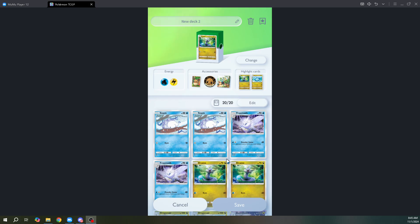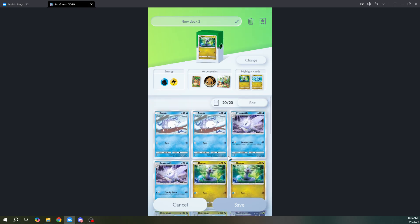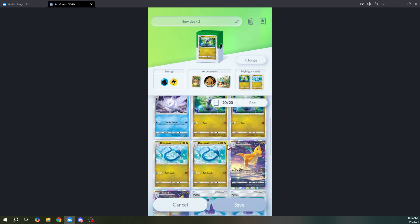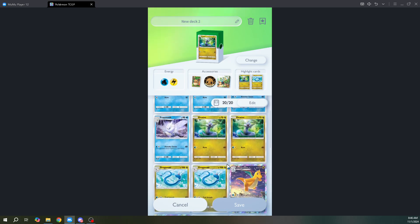The idea for this deck is that first you put out Frostmoth, load energy onto Frostmoth, and then stall the opponent until your Dragonair has 4 energy for its big attack. The good thing about this deck is that every card does not have an EX, so you can take 2 knockdowns and still be in the game — it takes 3 takedowns for you to lose.